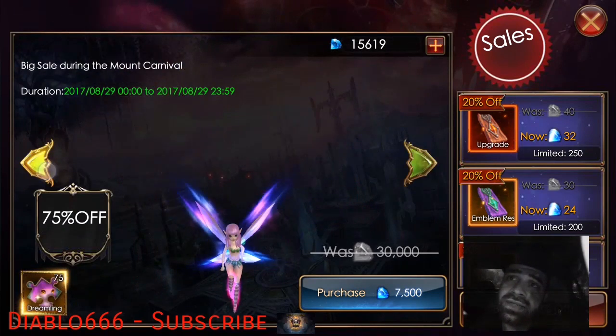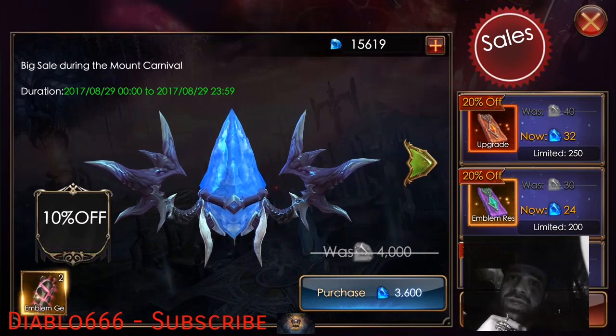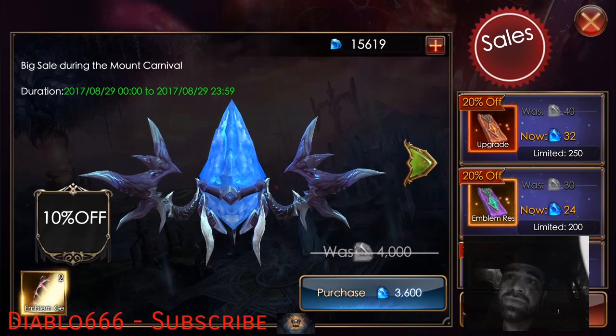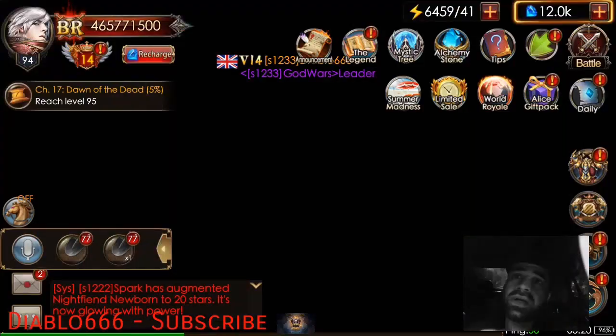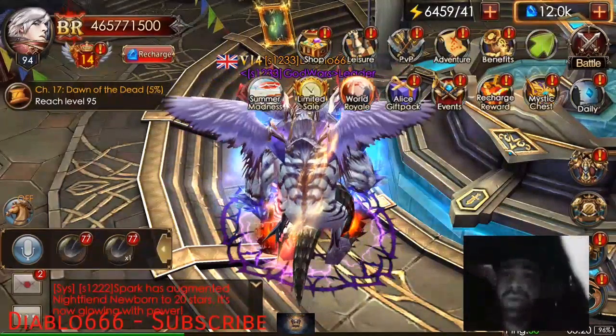You've also got a couple of pets and wings which I'm not too interested in. What I am interested in is the mount carnival — let's go ahead and purchase this. You're also going to get two gemstones with that.